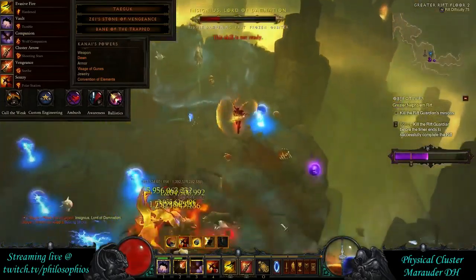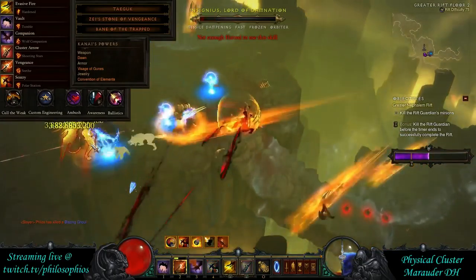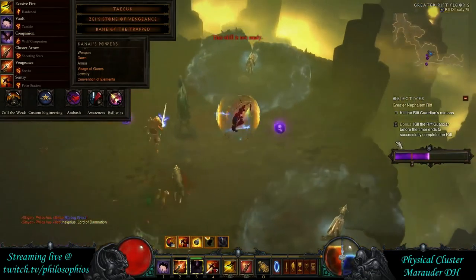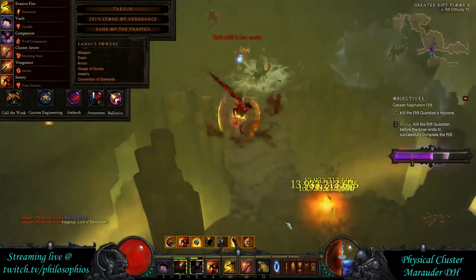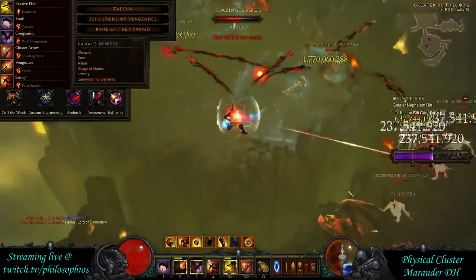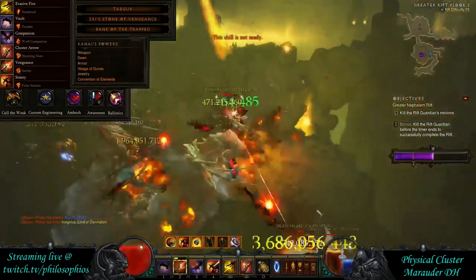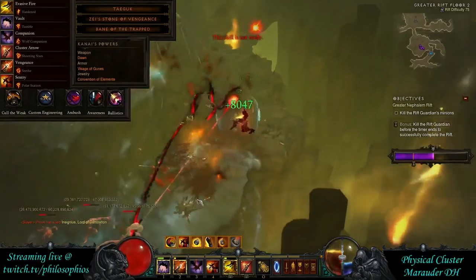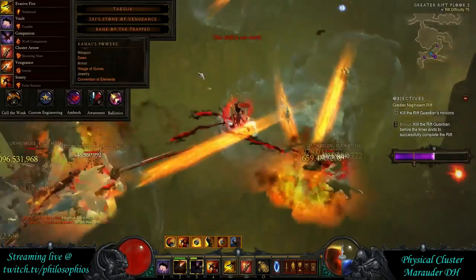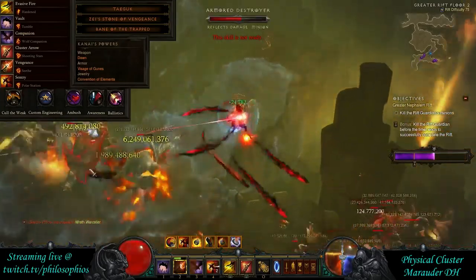Finally, keep track of the Convention of Elements rotation. It rotates through four elements and your primary damage is physical. The idea is: right before you get to physical — when you're on lightning — cache your generator to get your Focus proc. Then during the physical rotation, spam Cluster Arrows constantly for the full four seconds. Then resume the standard rotation of alternating generator and spender.